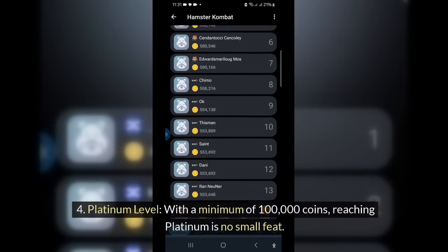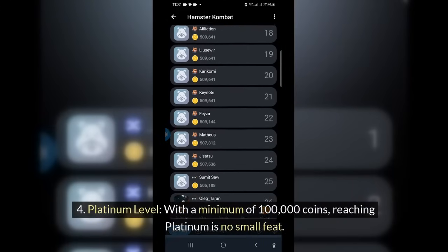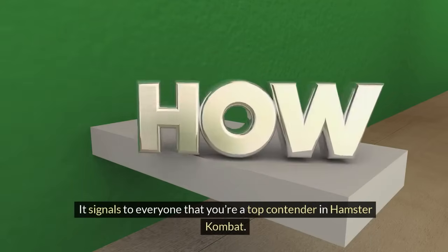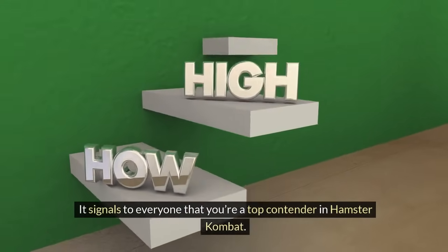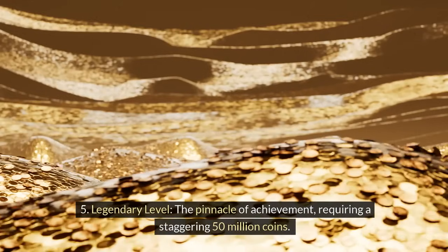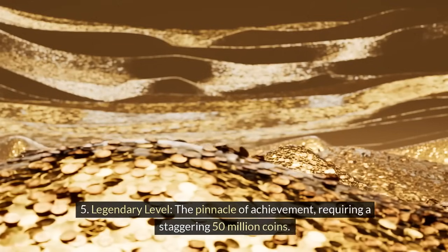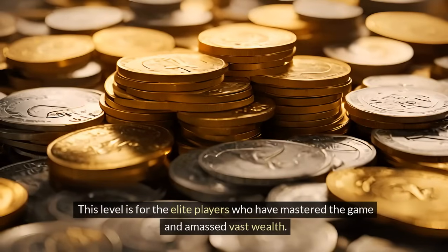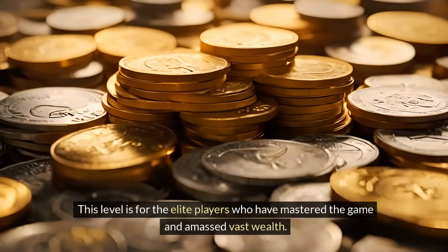Platinum level: with a minimum of 100,000 coins, reaching Platinum is no small feat. It signals to everyone that you're a top contender in Hamster Combat. Legendary level is the pinnacle of achievement, requiring a staggering 50,000,000 coins. This level is for the elite players who have mastered the game and amassed vast wealth.